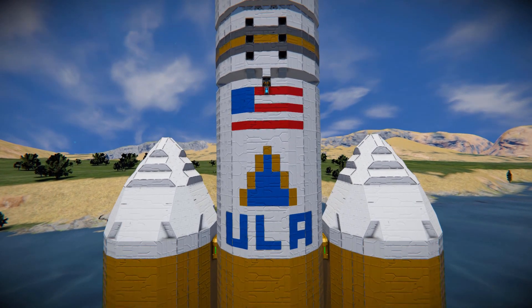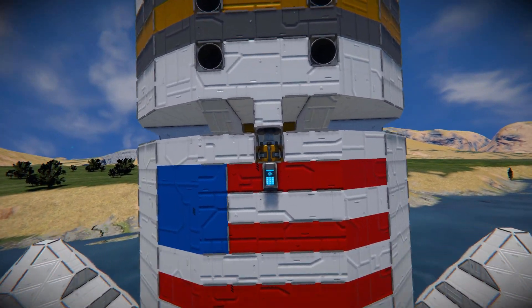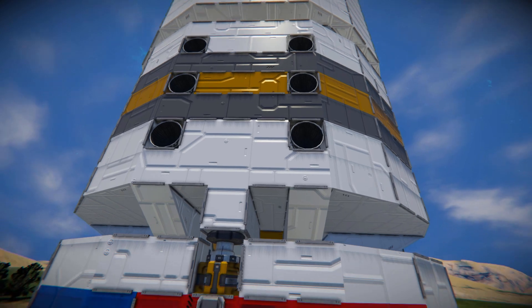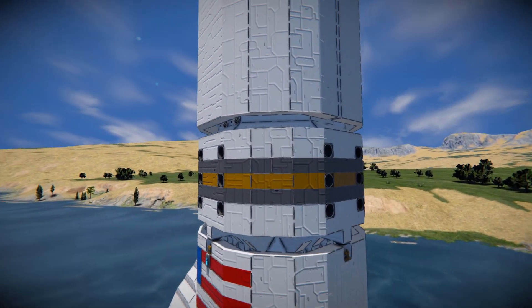As we move up we then have the American flag, which is featured on all the Delta IV Heavies, and over here we can get a little sneaky look inside at how it's going to remove the second stage from the final part up at the top with the fairings. Up here we've got some hydrogen thrusters all the way around to keep it nice and steady.